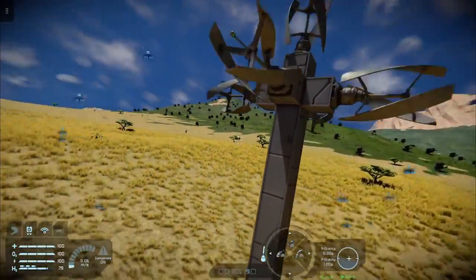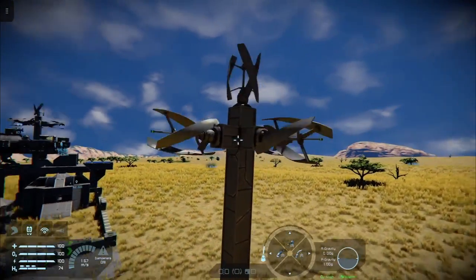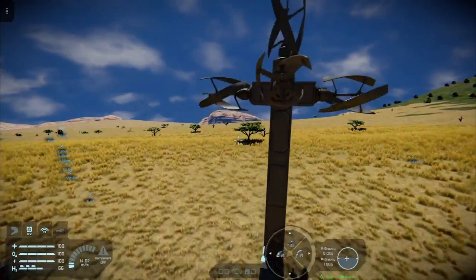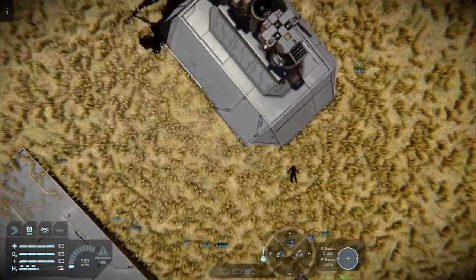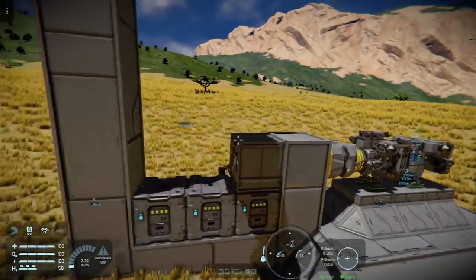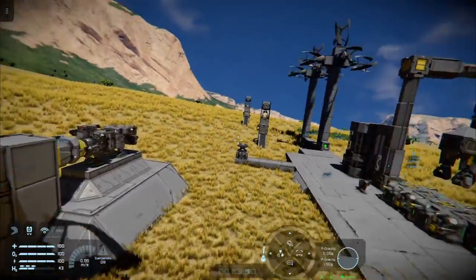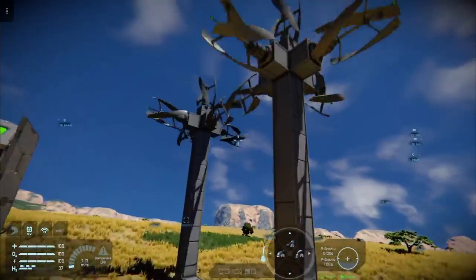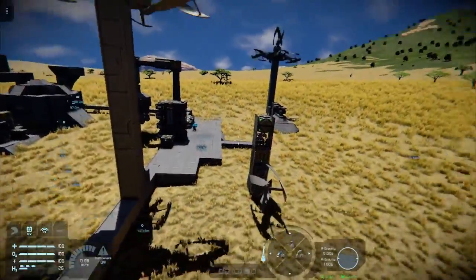You've seen the turbine tower before if you've been a follower of my channel for a while. This is how I like to build them and it provides a decent supply of power to the base, or in this case to my little automated recharging station which you can see on one of my tutorial videos. I've got several towers here all running quite nicely, but that's not the purpose of this video.